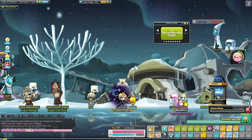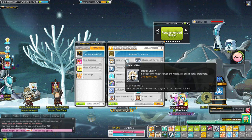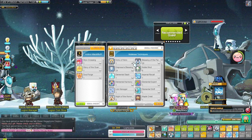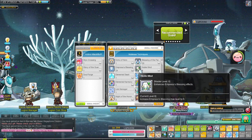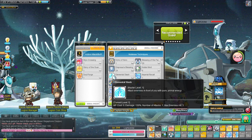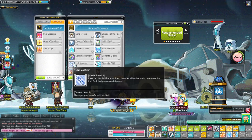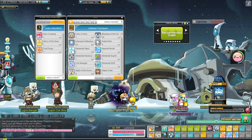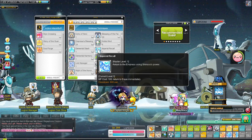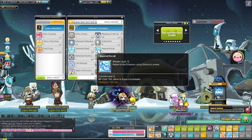Let's start with the skill guide. In the beginner class you get Echo of Heroes — it increases 2% power for 40 minutes with a 2-hour cooldown. Next is Noble Mind. Then there's the element slash: it doesn't use any MP but you do attack. It hits three enemies in one attack — this is the beginner class for the Sickness Knight.